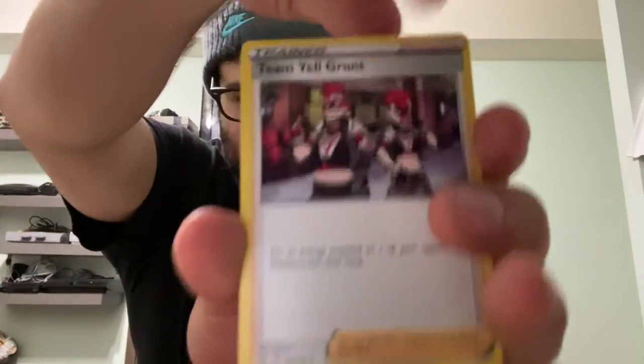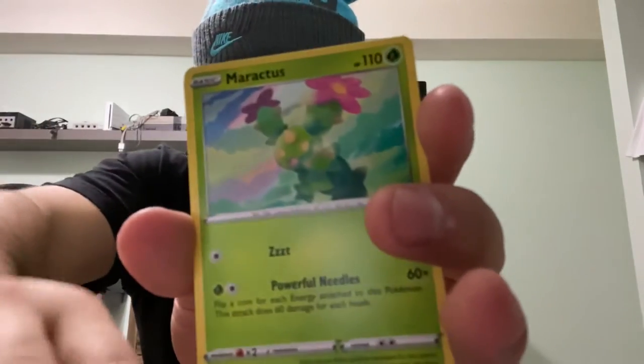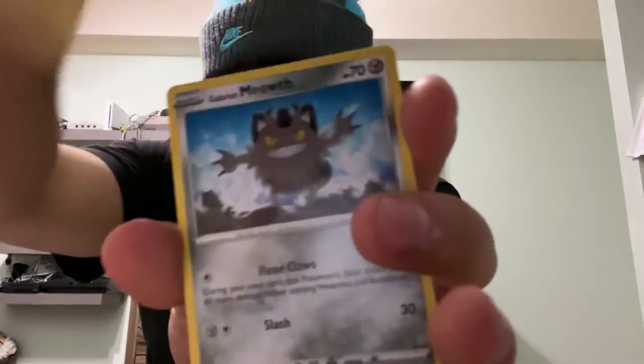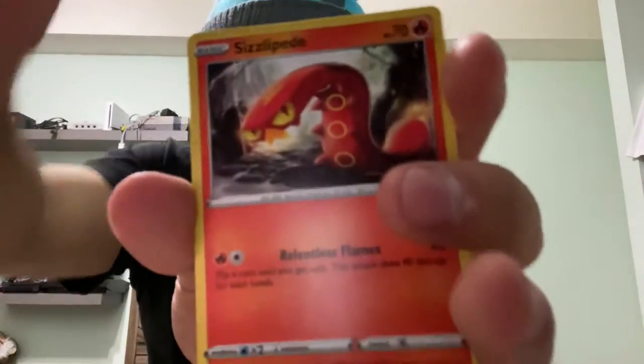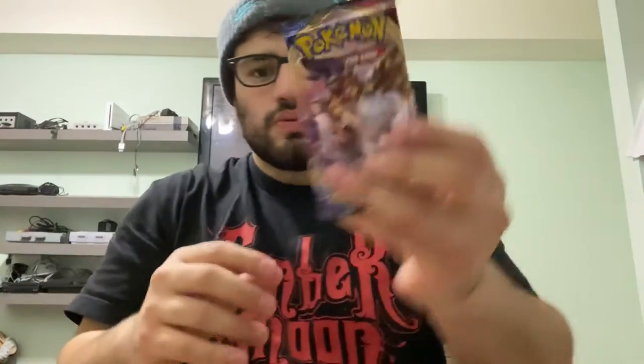On to the Lapras pack. So far nothing too big here. We pull: Psychic Energy, Team Yell Grunt, Drizzle, Galarian Stunfisk, Sinistea, Maractus, Pikachu, Galarian Meowth, Sizzlipede, Reverse Holo Roselia, and Snorlax. Next pack — Zamazenta. I see a Krabby right there in the pack. Steel Energy, Poké Pad, Citrus Berry, Qwilfish, Krabby, Galarian Zigzagoon — which is going to be very heavily used — Gossifleur, Silicobra, Yamper, Reverse Holo Toxic, and Sandaconda.